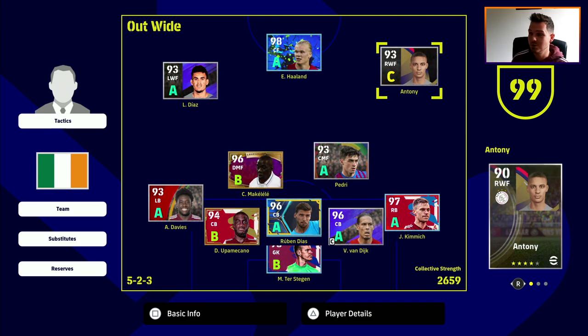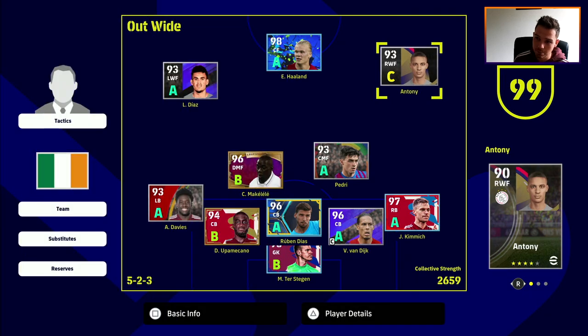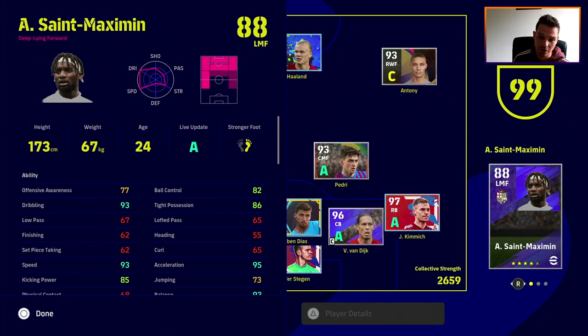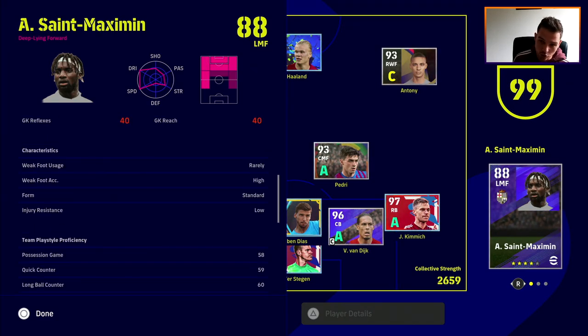A lot of people asking about Anthony - he is boosted up to the nines, everything will be covered in the player review. We recently did Christopher Nkunku who's on the bench today. Anthony is C form, everybody else on the squad is A or B. We've got a really strong bench. We're going to be testing out Maximin as well - look at his stats: 93 dribble, 93 speed, 95 acceleration and 93 balance. He'll be somebody I look to bring on off the bench.